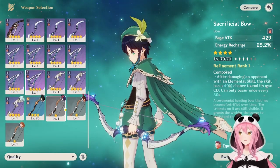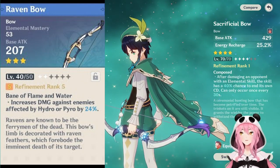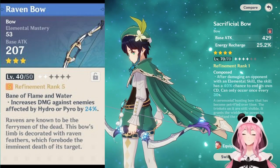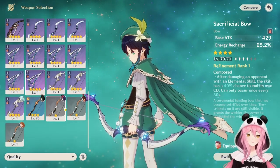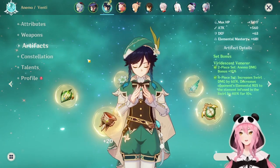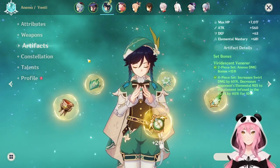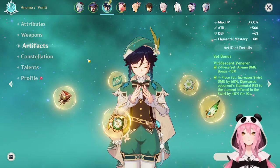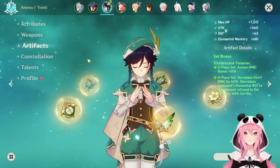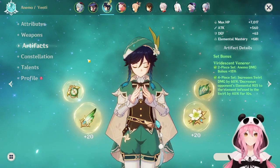For a three-star option, you can give Venti the Raven Bow, mainly because it has elemental mastery as a substat. For artifacts, unfortunately for Venti the options haven't really changed — for most Anemo support characters, you're still going to use the Viridescent Veneer. This set increases swirl damage and decreases your opponents' elemental resistance with the element you swirl. For example, if you swirl Pyro, opponents lose 40% Pyro resistance — a huge damage increase for any team, as long as you have the right element.